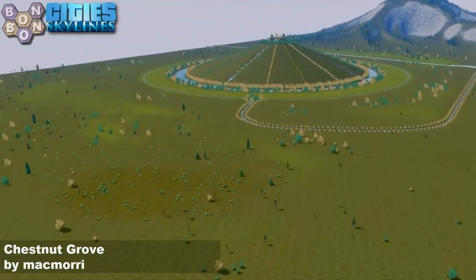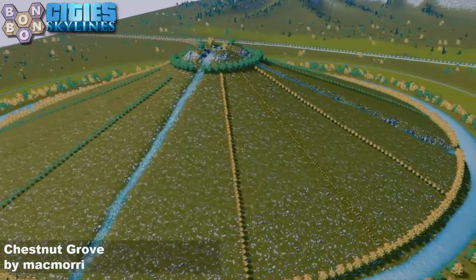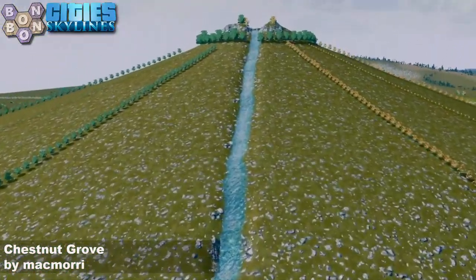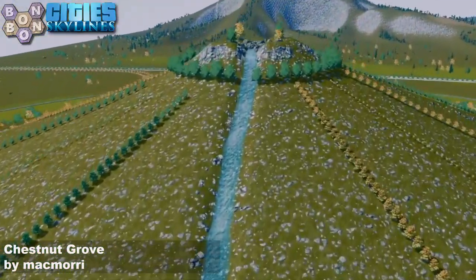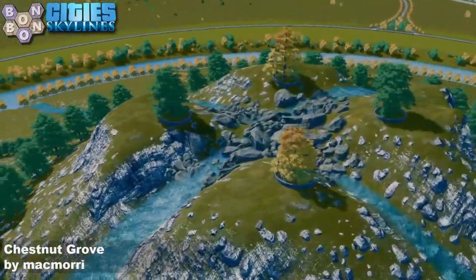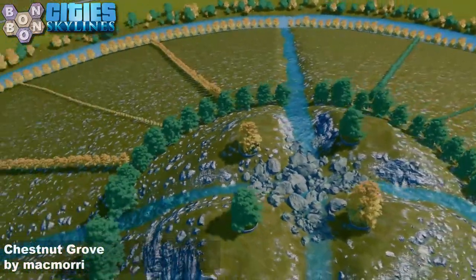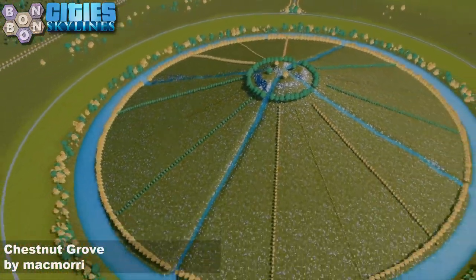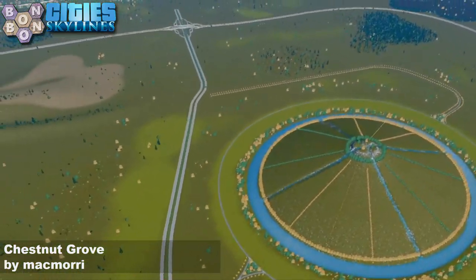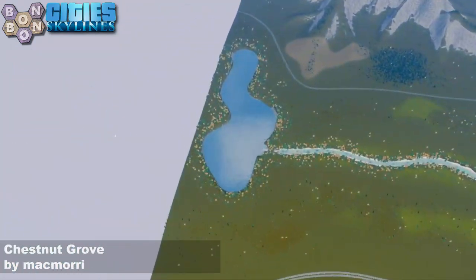Then you have this feature. If you read the background story in the description, it tells you all about this — this is where the Chestnut Council meets at the top, discussing what happens to Chestnut Grove. Here are the four chestnuts — the four chestnuts of the apocalypse. That's been done exceptionally well; there's nothing negative to say about that. That is exceptional work. Does it really fit with the rest of the map? It sort of does.